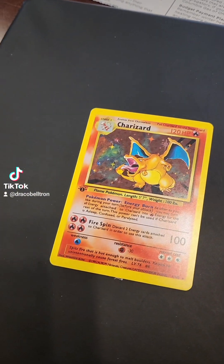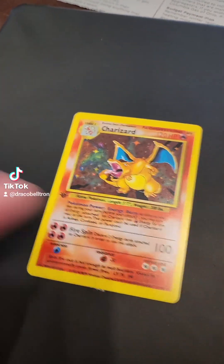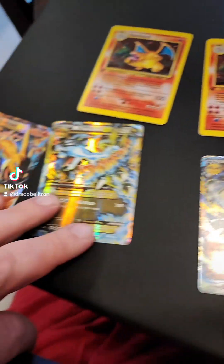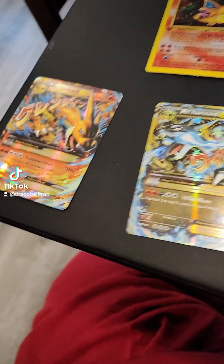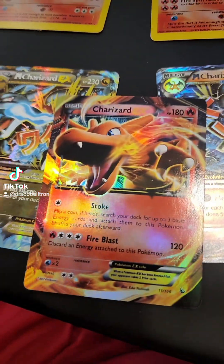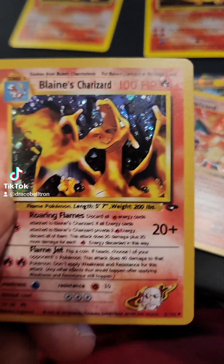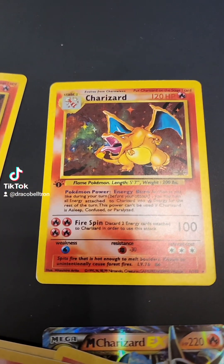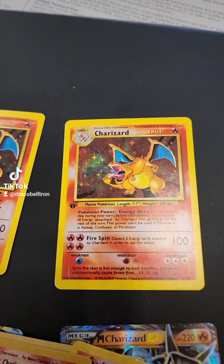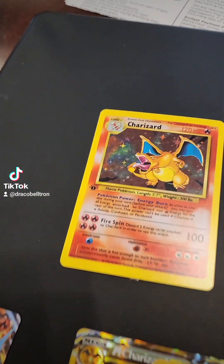That one is from China, so it's different. You can see the difference between the shine — this one's more shiny. These ones are from eBay, that one's from eBay, and those are from China. But this one right here is the very first holographic Pokémon card I ever got — first edition Charizard. You can tell the difference: much shinier than the one from China, and the TCG one is a lot duller.